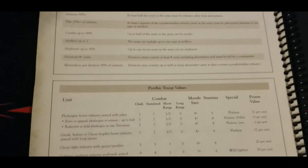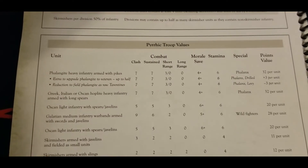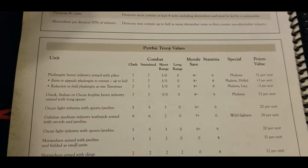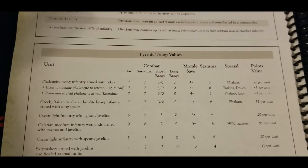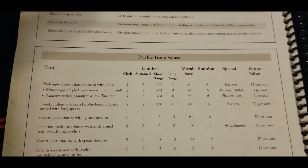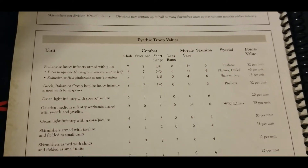Jumping into infantry: we have phalangite heavy infantry with pikes — a standard profile we've seen many times. They come with the phalanx rule for 32 points a unit. We can make half of them veterans for three extra points, giving us drilled, with a great morale save and sevens on clash and sustain. As a discount option, we can make them Tarantines — a downgrade for minus three points — and these could be levies, so veteran levies may even be possible.